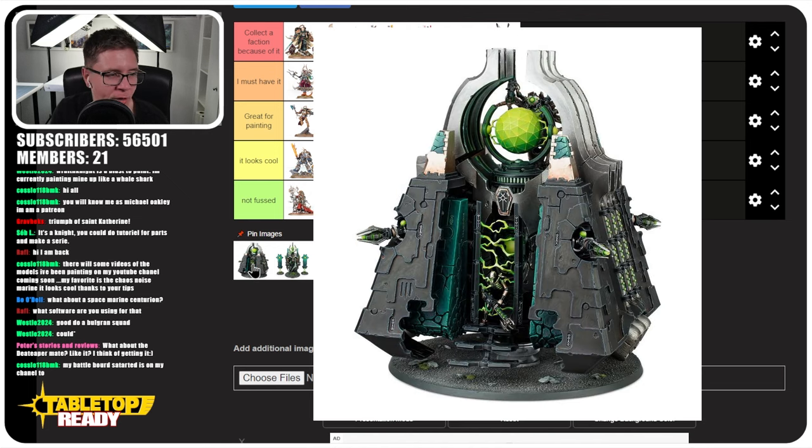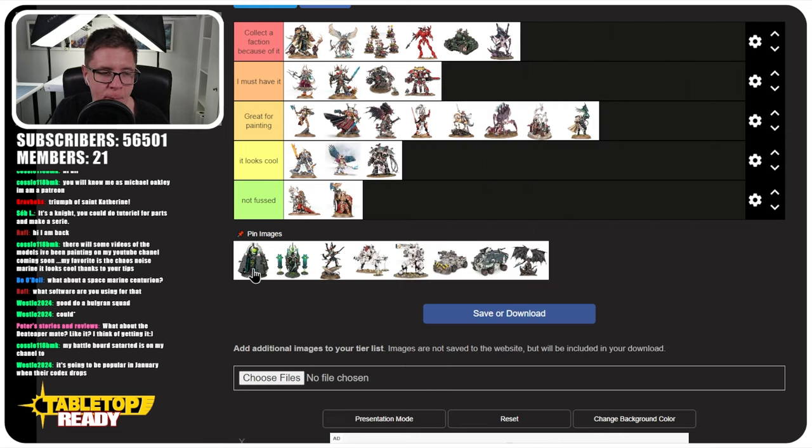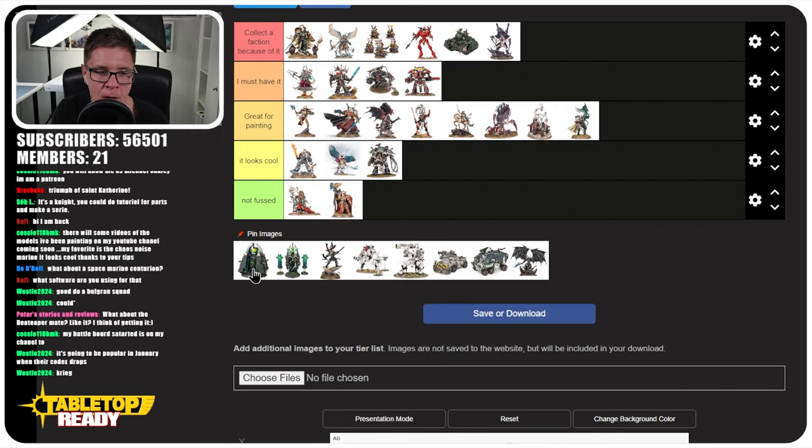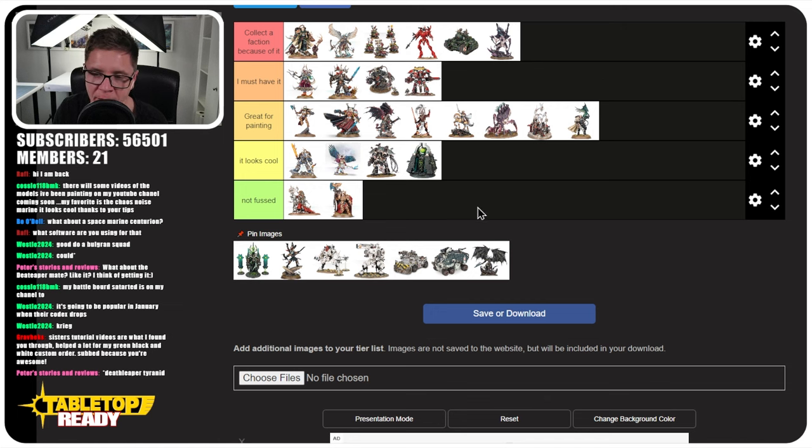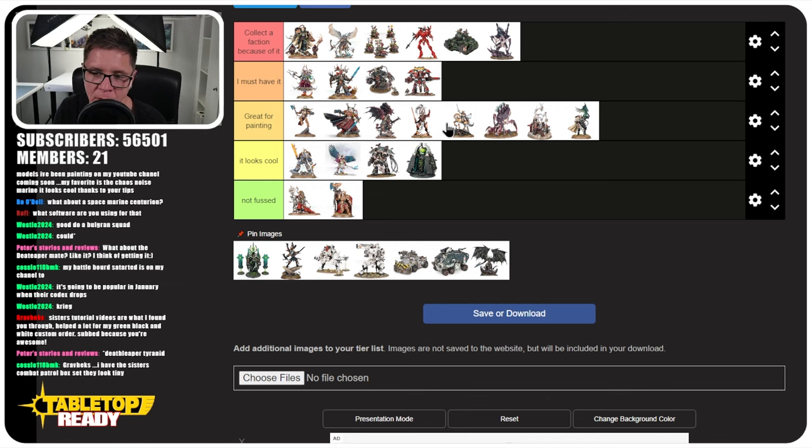The Necron Monolith — I've put this on the list just because it's an iconic unit. If I was painting Necrons, I probably would in the future, and I think it is a must-have, but only if you're collecting Necrons. For anyone generally, it can only really go into 'Looks Cool.' The Monolith deserves a spot and it looks cool, but it's not a must-have for most people, only if you're collecting Necrons. I don't think it'd be that interesting to paint.